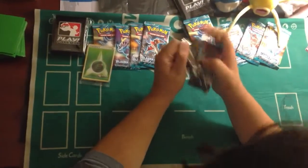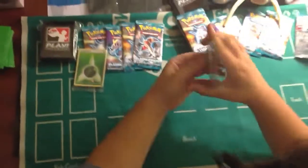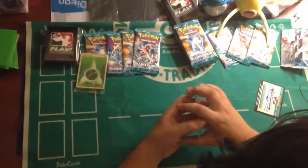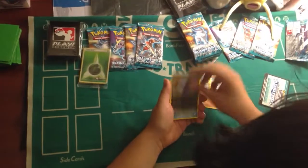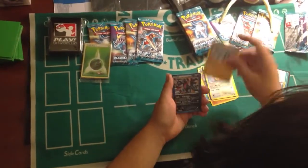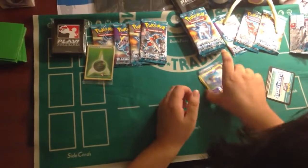So let's start with the first pack. Makuhita, Dino, Vanilla, Minky, Nidorina, Shao Triad, Milk Tank, Onyx, Holo Hydreigon, and reverse nothing. So I did that backwards.